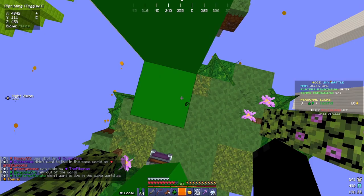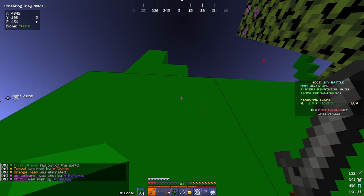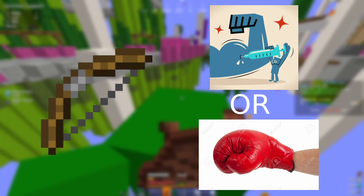Epic chests contain enough items to supply your whole team, or just one person if they're greedy. They can give any armor piece except blast protection iron boots and leggings, which can only be found in rare chests, and diamond chest plates which can only be found in the legendary chest at middle. Epic chests can contain iron and diamond swords, knockback 1 stone swords, stone and iron axes, power 1 bows, punch 1 bows, splash potions of harming, and fishing rods.